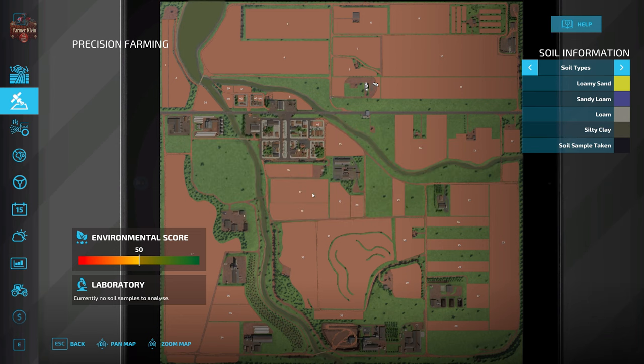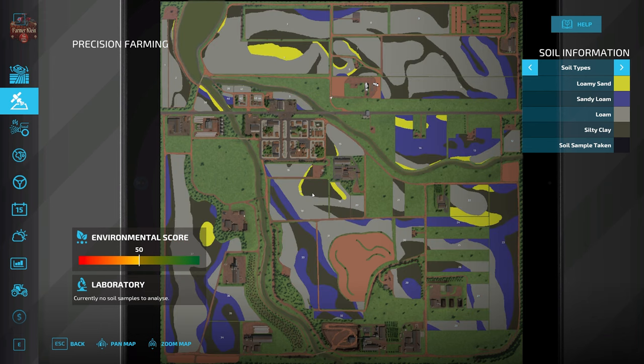This map does have a custom soil map. To the north we've got an abundance of loam with a little bit of loamy sand, silty clay, and sandy loam mixed in. To the south pretty much the same story continues. Around fields 13 and 14 we have the largest collection of sandy loam on any one particular field. Overall, we've got an interesting mix of soil types.